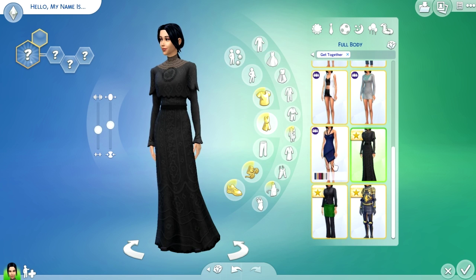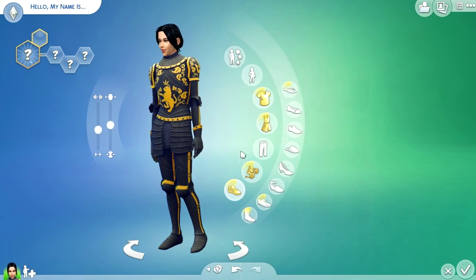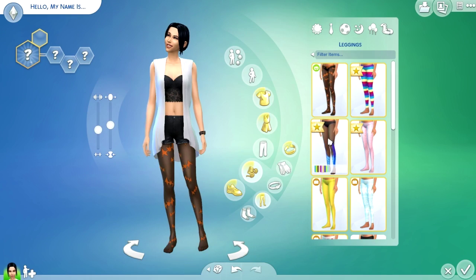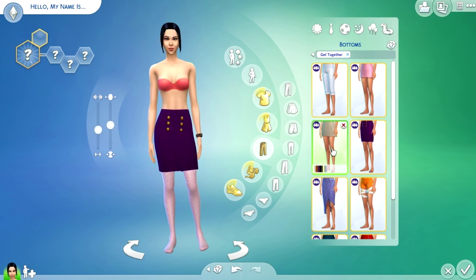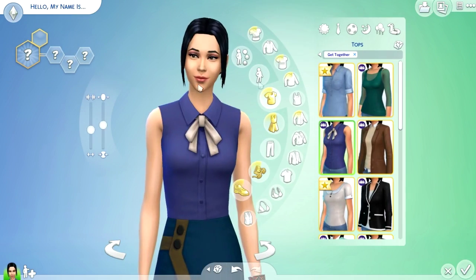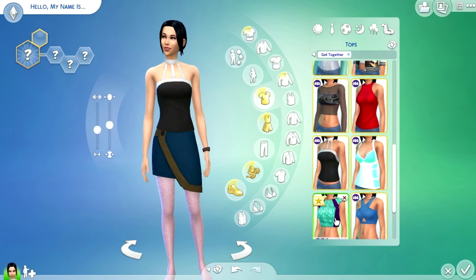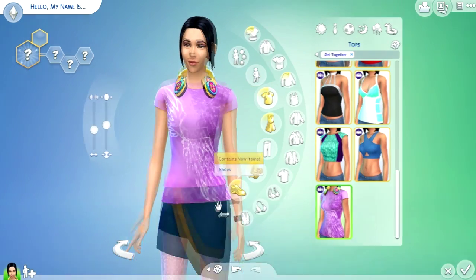The CAS additions are quite satisfying. There are so many types of clothes — they brought options for both female and male, though male has a little bit less than female. They brought some eccentric and bold stuff for females, as well as many classic and cute-looking ones. They also added so many hairstyles, though there wasn't much new accessory content. But all those clothes and hairstyles were enough.